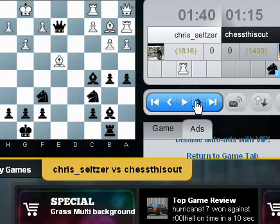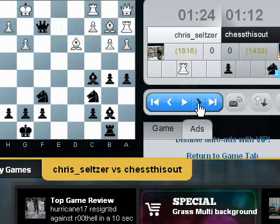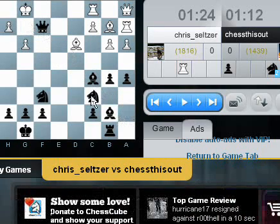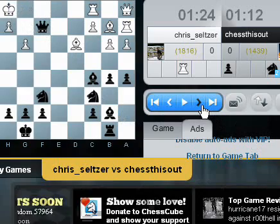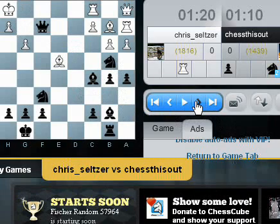I decided to go for this attack with my queen, taking advantage of these bishops placed on these nice diagonals. Now we get a discovered attack — check, very nice. The only move probably is to defend like this, and checkmate.